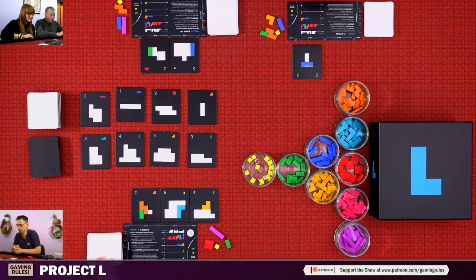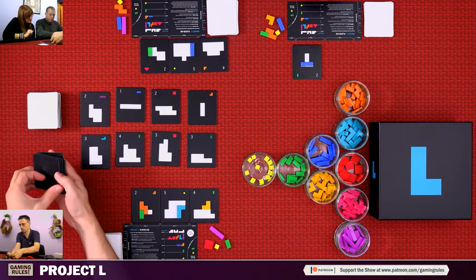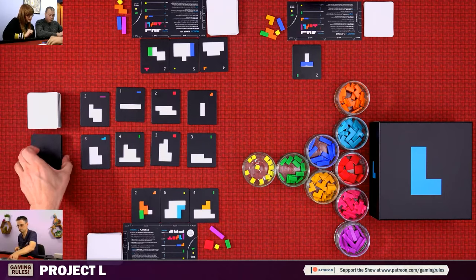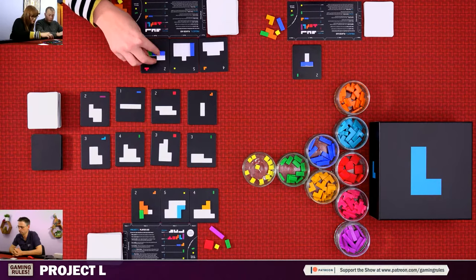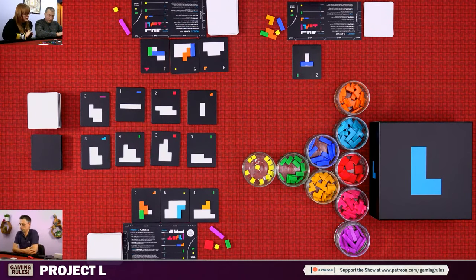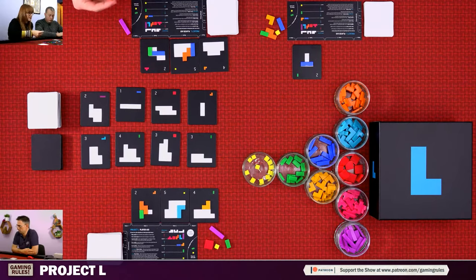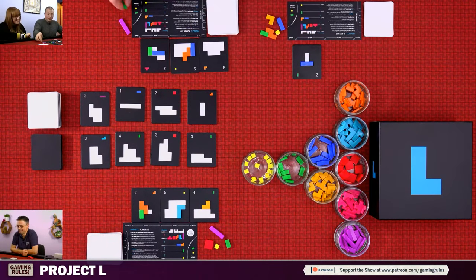Gemma takes a puzzle as her first action. We count — there are six black tiles left in the pile. She then does a master action but chooses not to place on one of her puzzles — you don't have to place on every puzzle with the master action. For her third action she upgrades a piece to the next level.